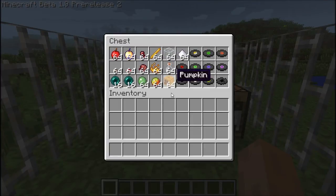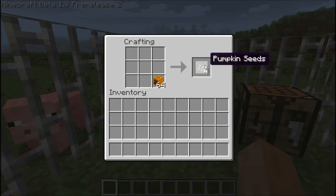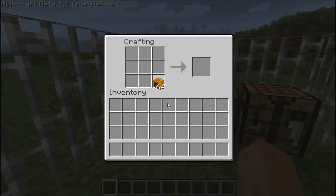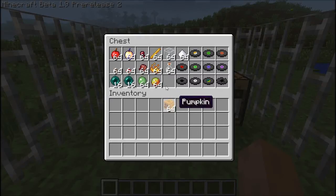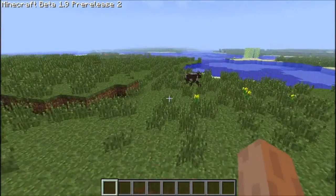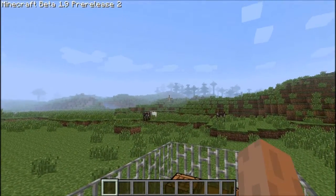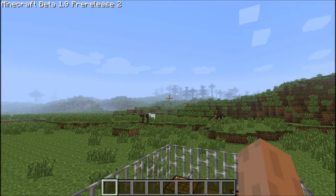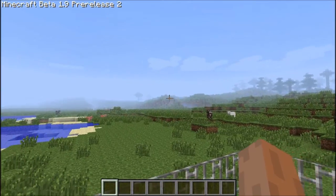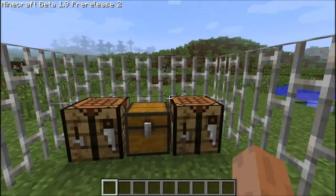For the pumpkin, all you have to do is place the pumpkin on the crafting table and you will get pumpkin seeds, which is great. So if you can't find pumpkin seeds in mineshafts, just go out into the wild — there are loads of pumpkins now. I found some earlier and you can see them in my previous video, including some up in the mountains.